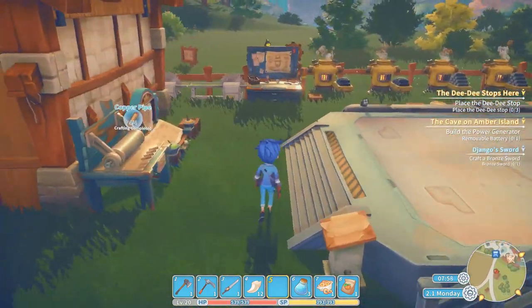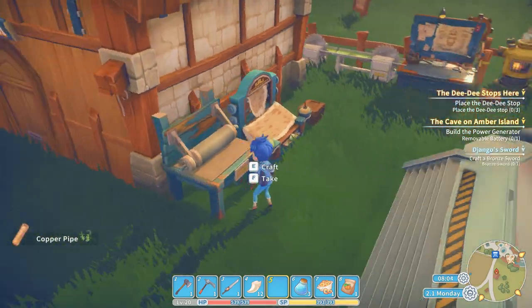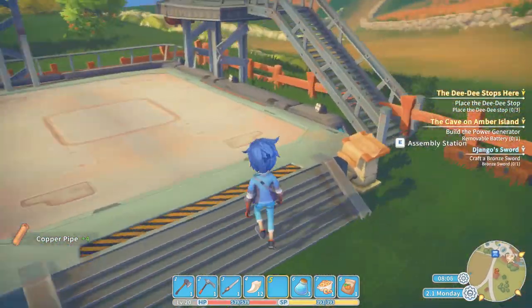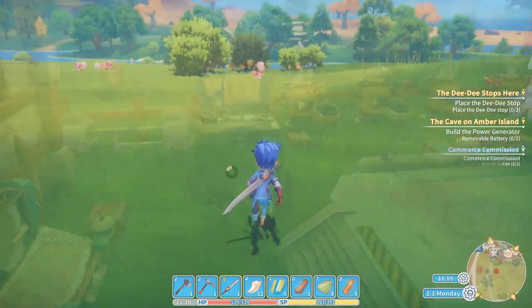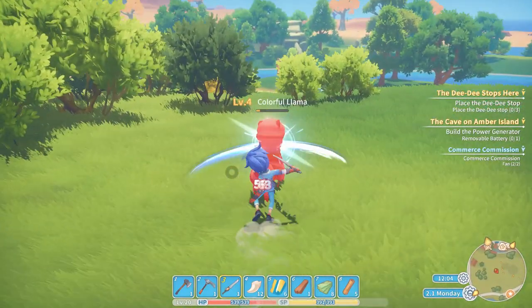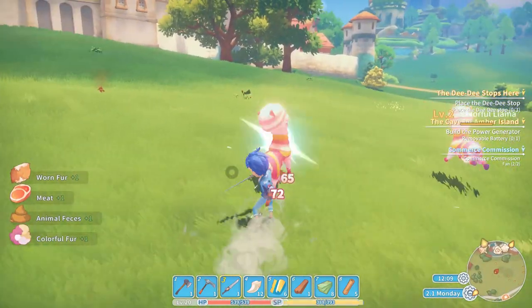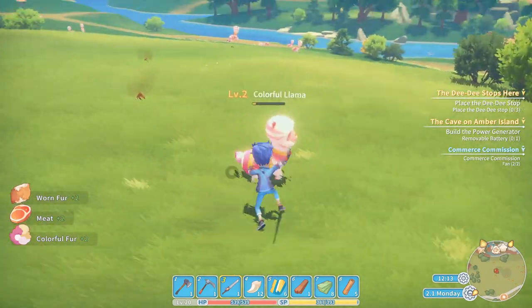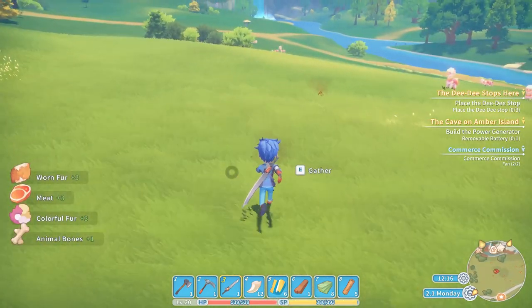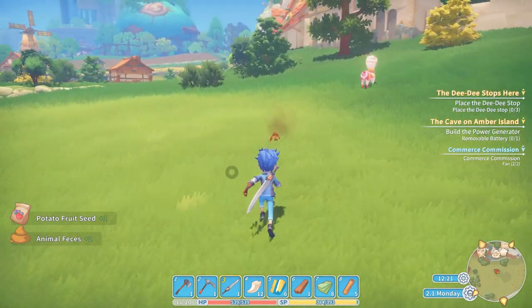Hello and welcome, my name is Maturius and this is another speedrun of my time at Porsche. In this speedrun we are going to do two simple achievements: the first one is Lumberjack — cut down 200 trees — and the second one is Vomit, a special achievement where you need a blender and a lot of animal feces.